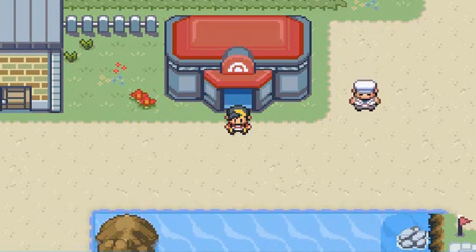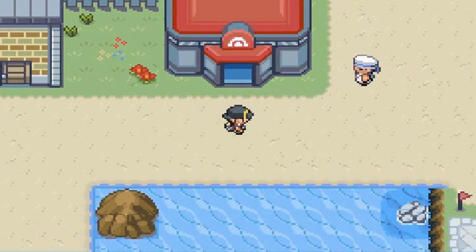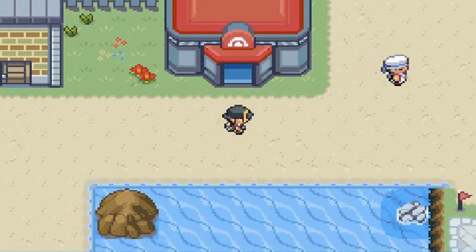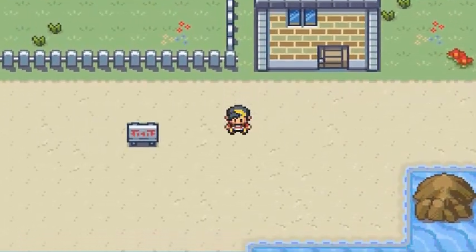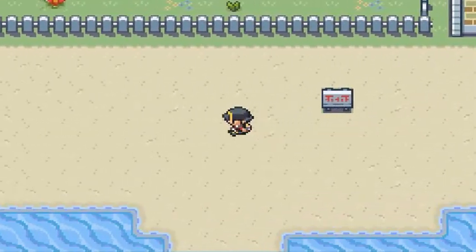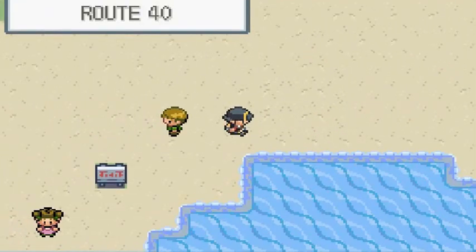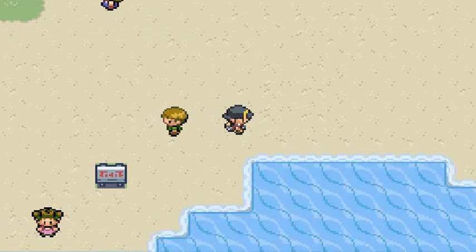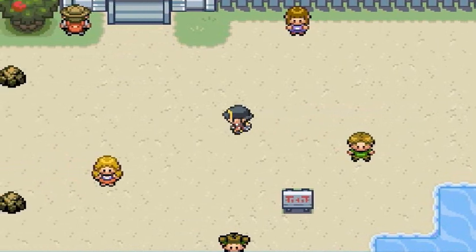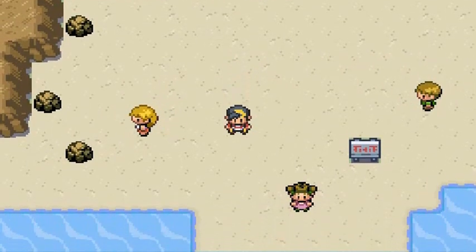I completely messed it up coming in here. In our last episode, we went inside the lighthouse and figured out that there's an Ampharos that is sick — kind of looks like a Kangaskhan. And our good buddy — Drake, or I can't remember his name, I always forget because this is brand new to me — he can't go across the sea because the lighthouse is out.